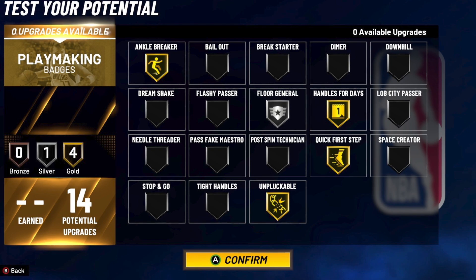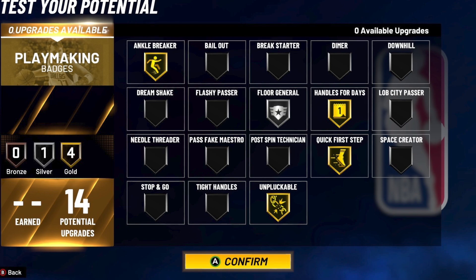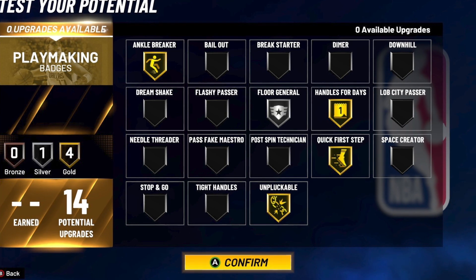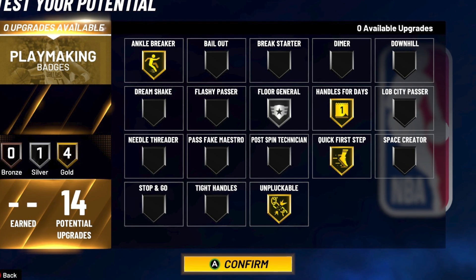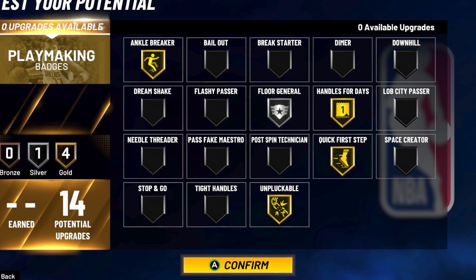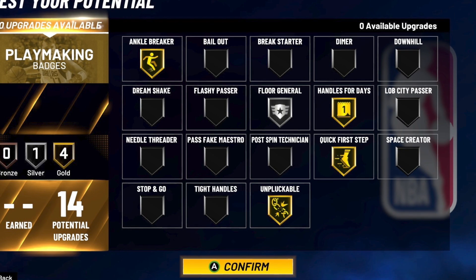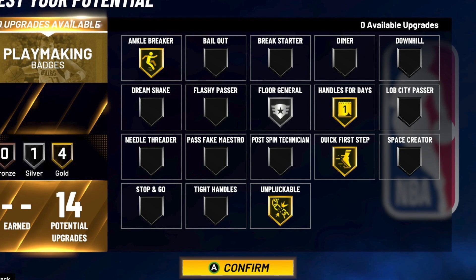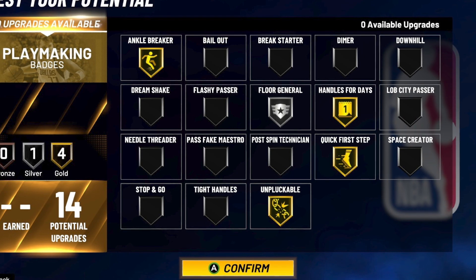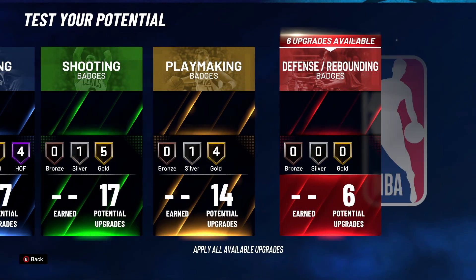Quick first step is gonna be making whatever tier speed boost you're at go to the highest tier speed boost you can possibly do. For instance, if you're at the highest tier speed boost and you don't have quick first step on, you're not gonna be speed boosting as fast as you would at bronze, silver, gold, or Hall of Fame. We have it on gold — that's the highest we can go for a build that doesn't have Hall of Fame — and that's gonna be making your tier speed boost that much faster. Then we got floor general at silver, to pretty much give our teammates plus two to all their offensive stats no matter if they're an inside or outside guard or a big. Gold will do plus three and Hall of Fame will do plus four.